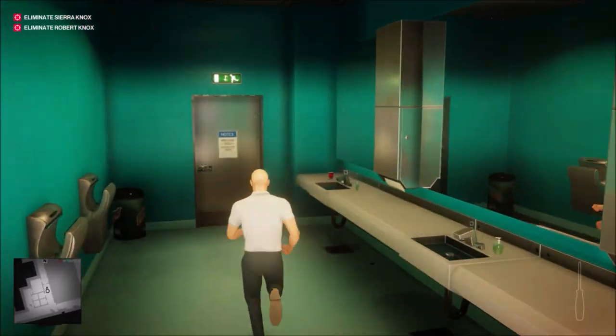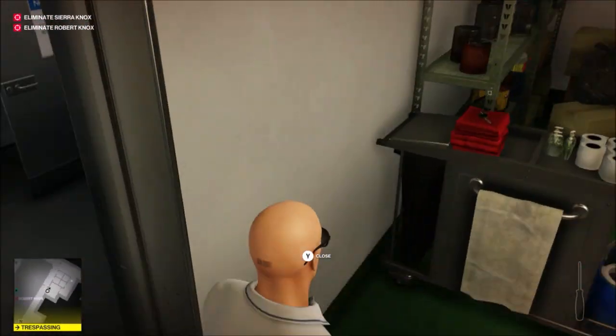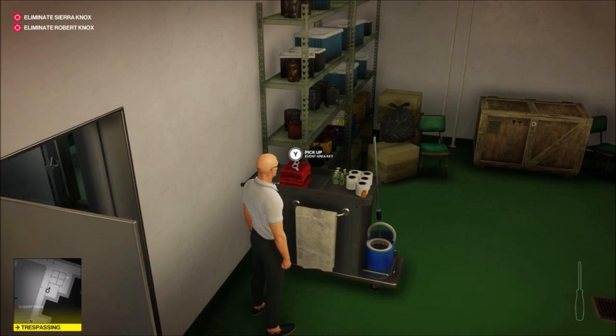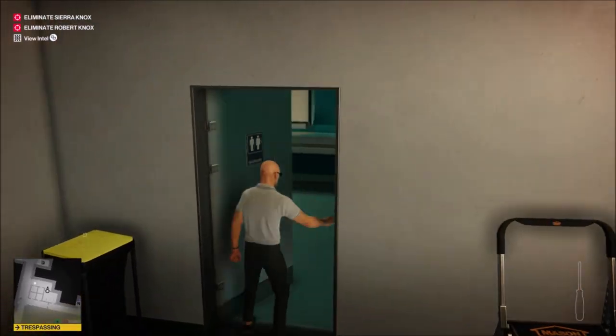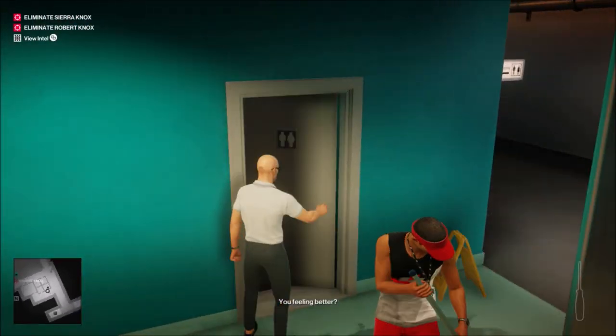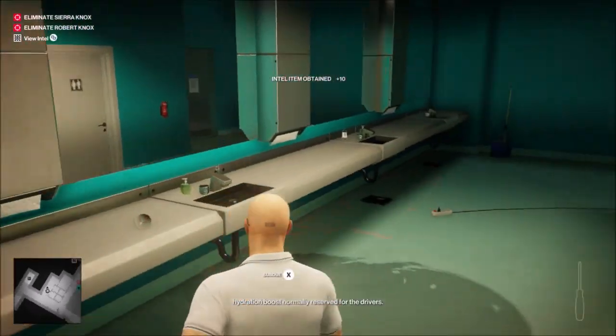I'm going to come around here. Don't go straight because there's a camera and you can't shoot it because there are people standing around, so it's kind of cut through here. You can pick up this event key — we're not going to need it, but you might need it later when you're taking out Sierra.